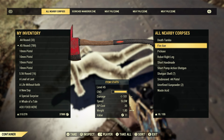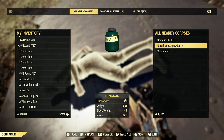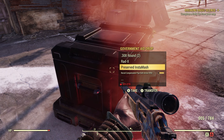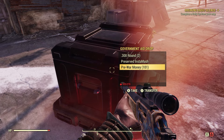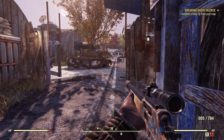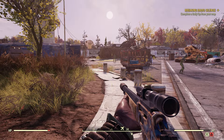Dog food, Death Tambo, robot right leg, handmade — all kinds of weapons. There are even some weapons in this government aid drop — pick that up, we'll sell that. Pre-war money — love it! So let's head back. Don't worry about being overweight because you can't fast travel when you're overweight anyway. You can move a little bit faster depending on what mutations you have.